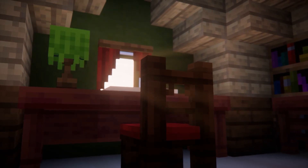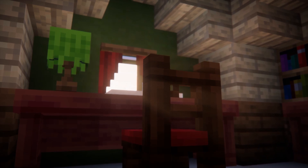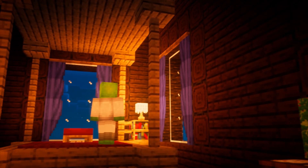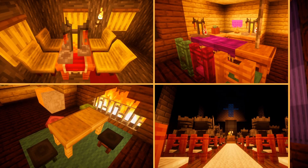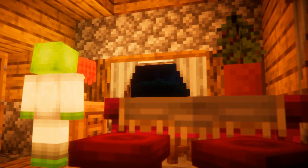Valhelsia Furniture brings a range of furniture to the game that aims to integrate itself into the vanilla aesthetic. There's enough options in this mod to make a player's interior come alive, but with many variants in styles and designs, the player will get way more choices to use when planning out their rooms.